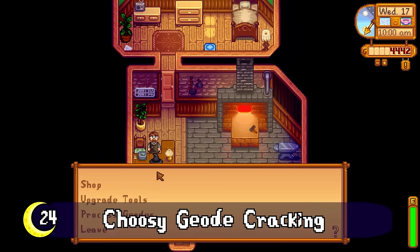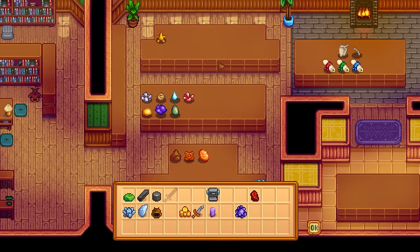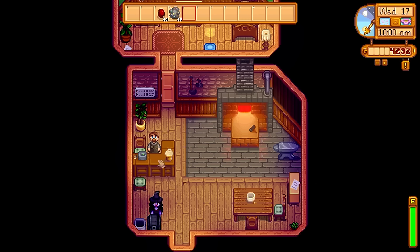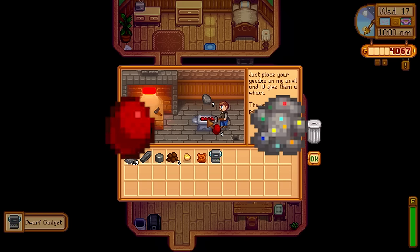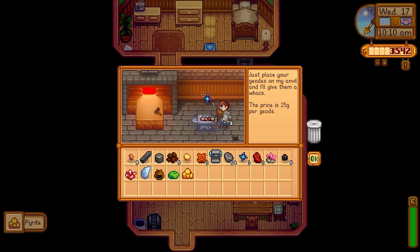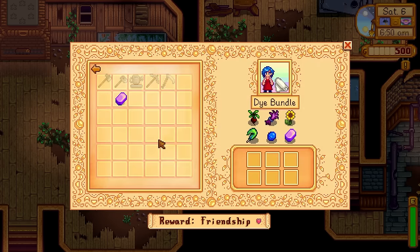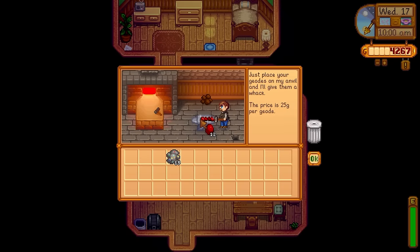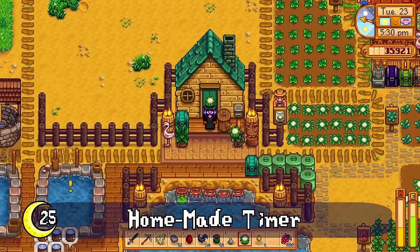Geodes are a great source of minerals for the museum and ores for smelting, but some geodes are much more worth the 25 gold each to crack. Especially early on, magma geodes and omni geodes are the better option to keep bringing to Clint, as they both have a chance of giving you iridium ore — one of the ways to get it pre-Skull Cavern, especially if you need it for the engineer bundle or to make a bar for the remix die bundle. Crack these two until you get what you need, then move on to others for artifacts.